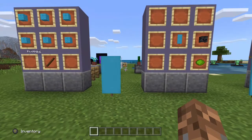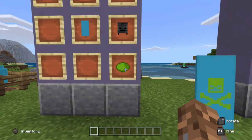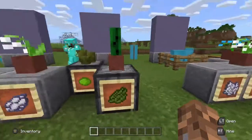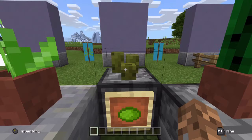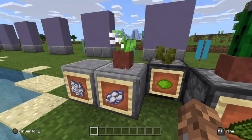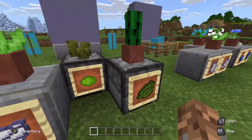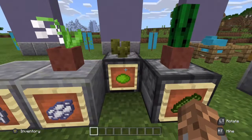Now from this point, things start to get hard. Your next ingredients are going to be a wither skull and some lime dye. You can make lime dye directly if you collect sea pickles, which you can get in coral reefs, and smelt them in a furnace. You can also get it by mixing white dye with green dye, and you get green dye by smelting cactus in a furnace. Mixing white and green will give you two lime green dye.